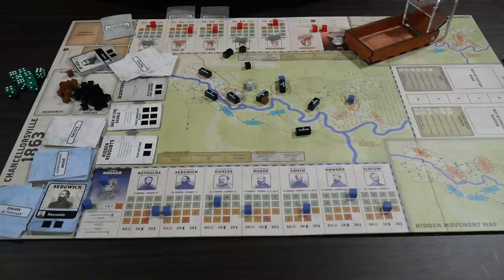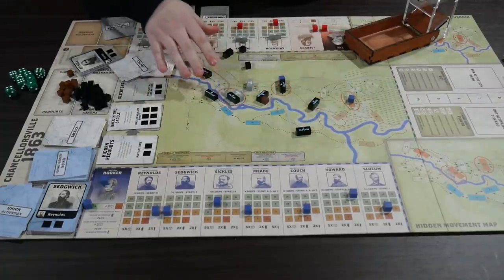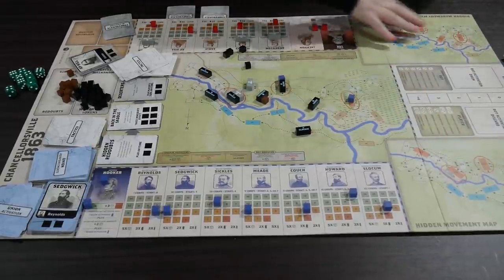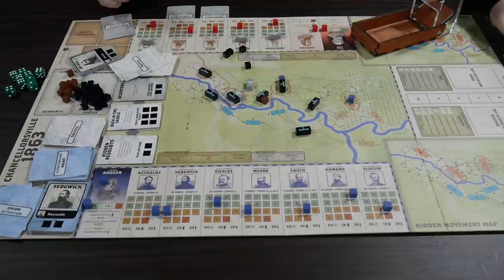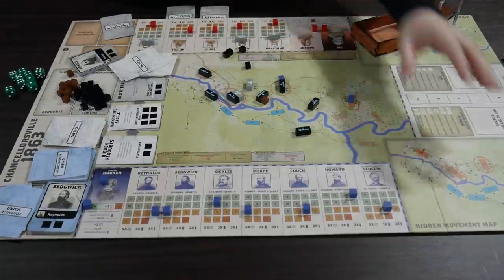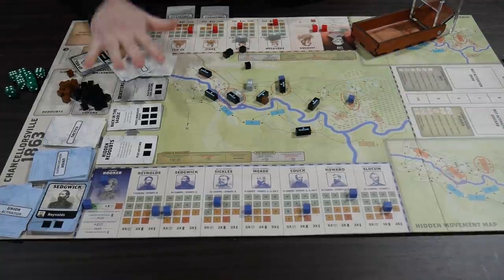Here's a look at the board. Most of it's played centrally - this is the main map. Down here you can see one of the hidden movement maps, and there's another one up here. You do have shields up at the beginning of the game so you can't see what everyone else is doing. The little hidden movement maps are just very mini versions of the main map. There are also a bunch of card holding boxes.